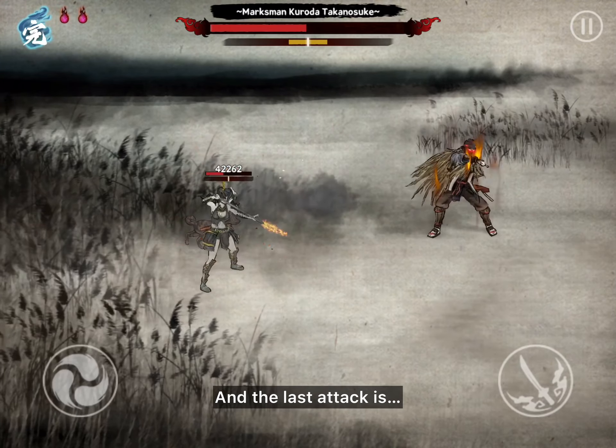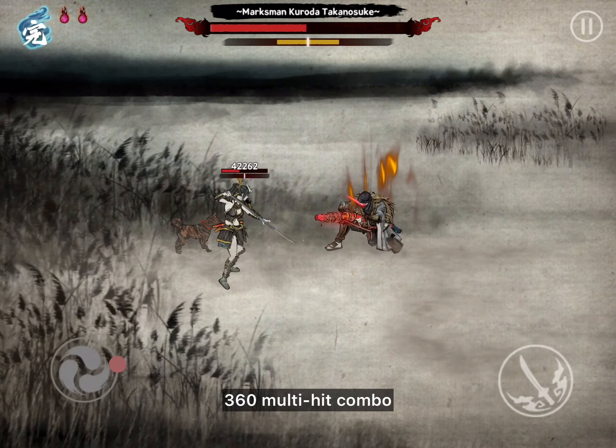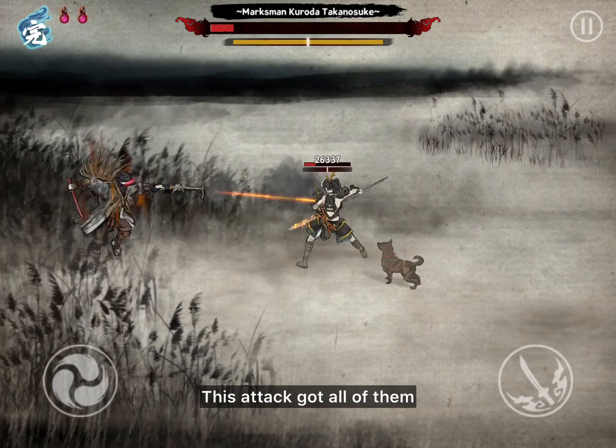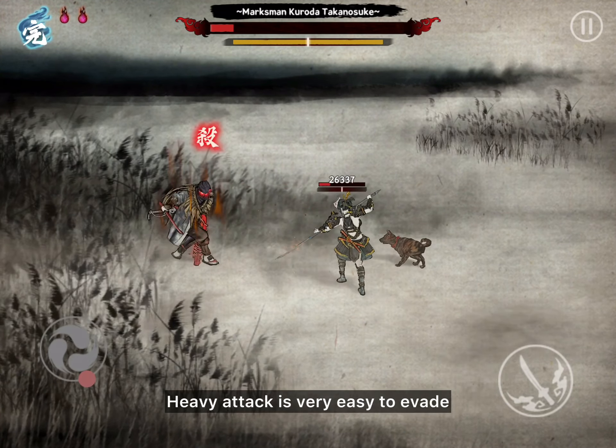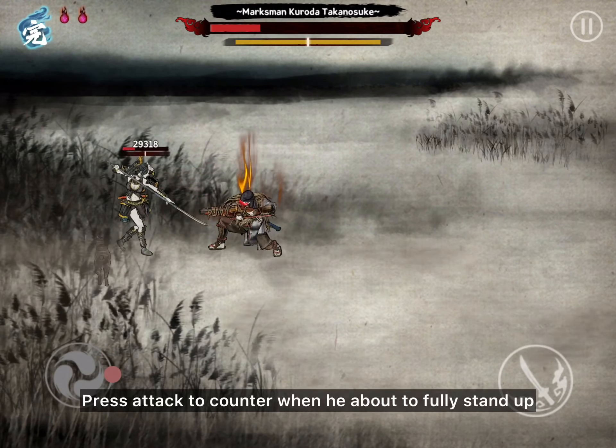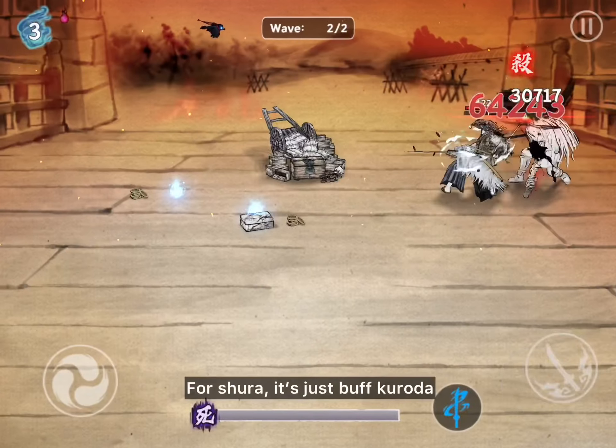The last attack is the 360 multi-hit combo: kick, shoot, slash. This attack has all of them. The best thing is the heavy attack is very easy to evade. Press attack to counter when he is about to fall — he can't fully stand up, for sure.